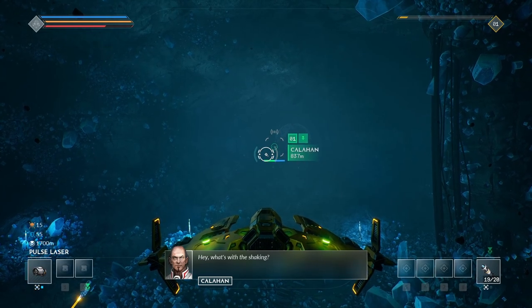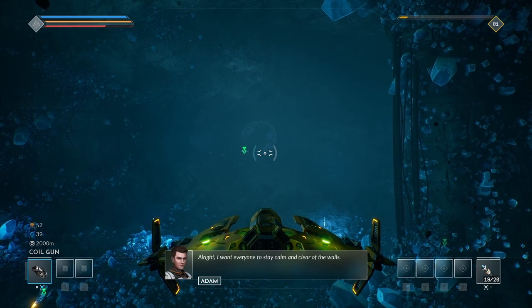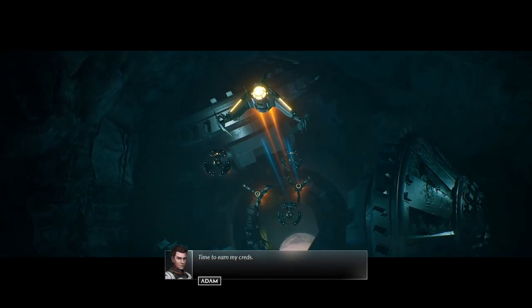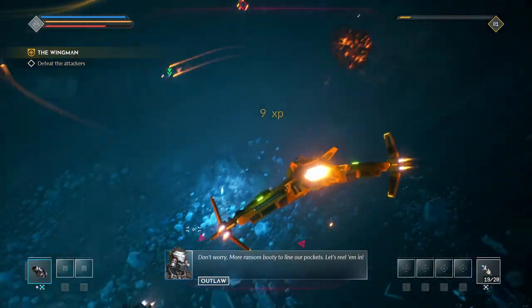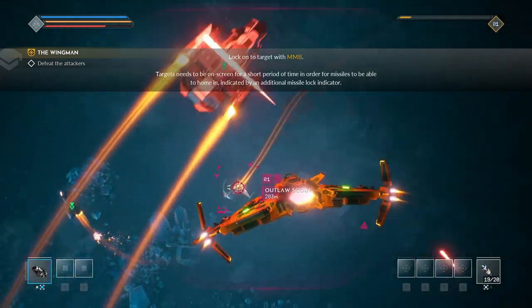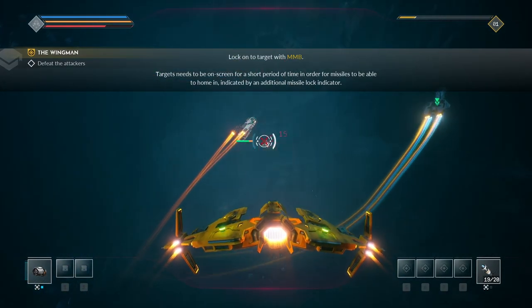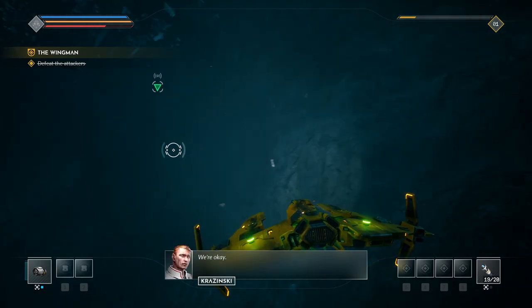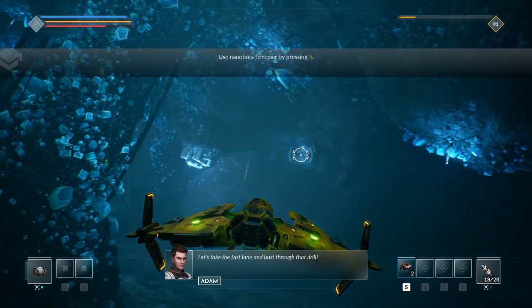What's with the shaking? Could be the Bloodstar guys' rescue squad — if they spotted our escort outside they won't just come in with medics. All right, I want everyone to stay calm and clear of the walls. Time to earn my creds — looks like six. Scrap, more miners, they got here first. Don't worry, more ransom booty. Let's reel them in — I'll lock onto them and let my missiles do the rest. My sensors are lighting up, there's more of them coming down the main shaft — let's take the fast lane and bust through that drill.